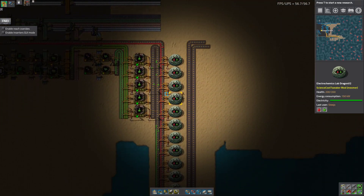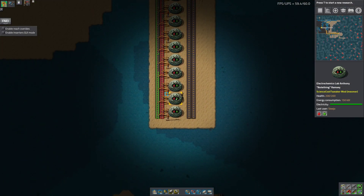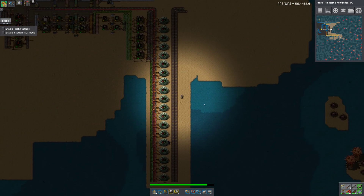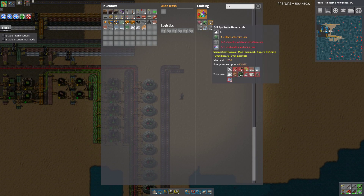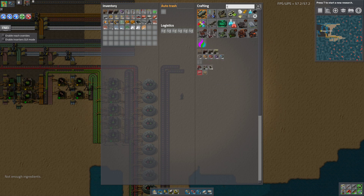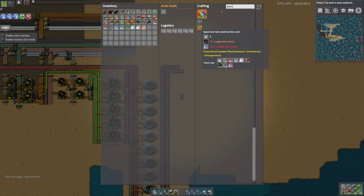I'm counting — there's actually 19, not 20. Strange, but whatever, we can always add more. Not enough ingredients. Okay, Spectrum Lab Construction Core — I need two of those. I can make all of that except I obviously need the cobalt steel plates.